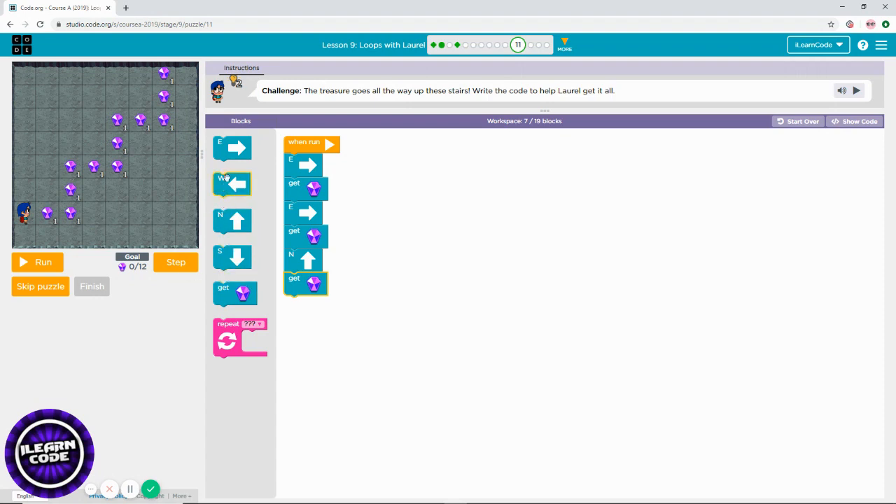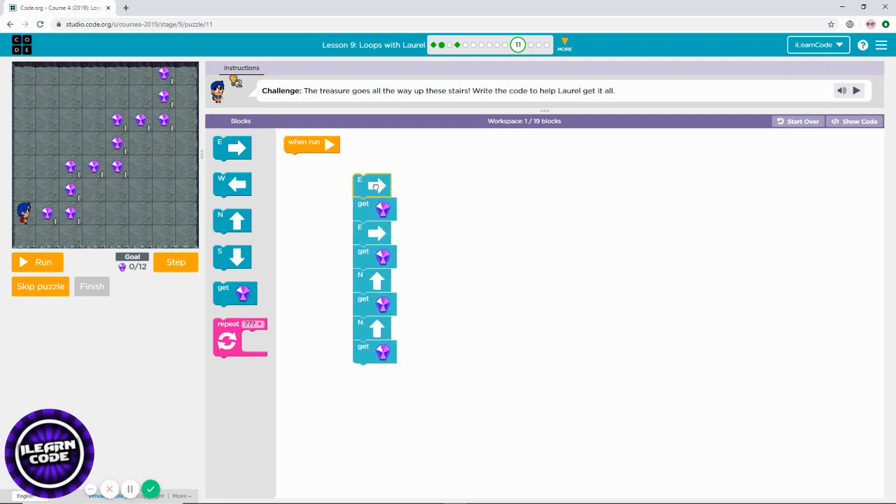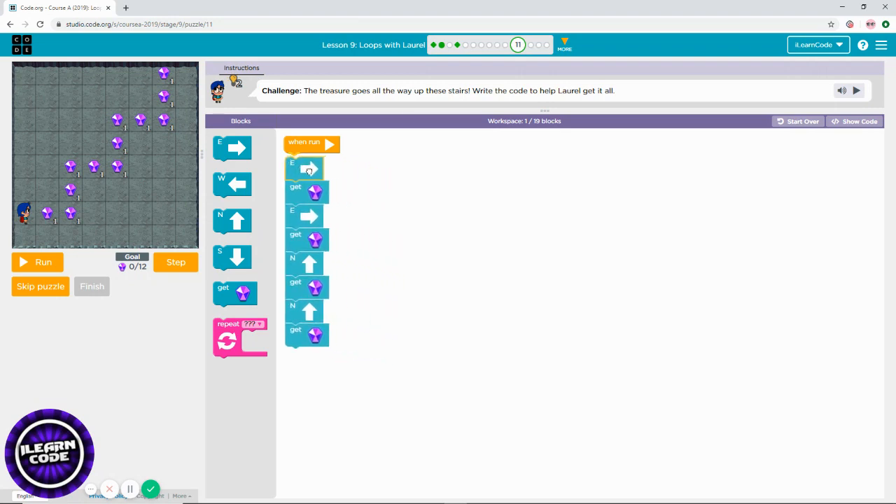I need to go north and get diamonds. Move up again, get diamond. Then what? I need to go east and get diamond — east, get diamond, east, get diamond, east, get diamond. This pattern is repeating. The south blocks are also repeating.